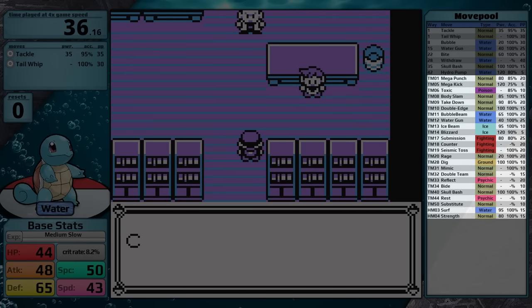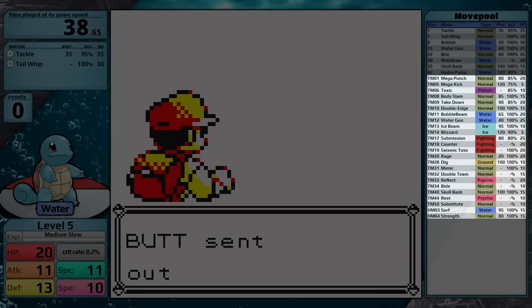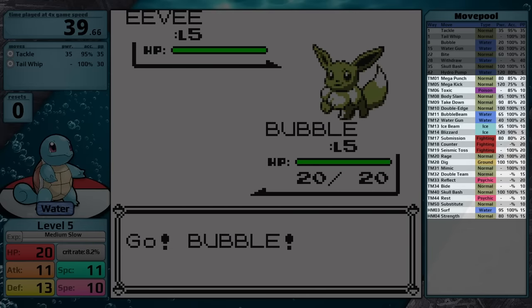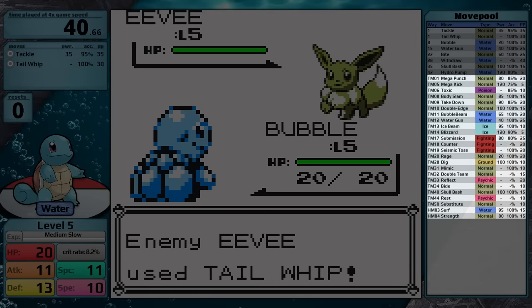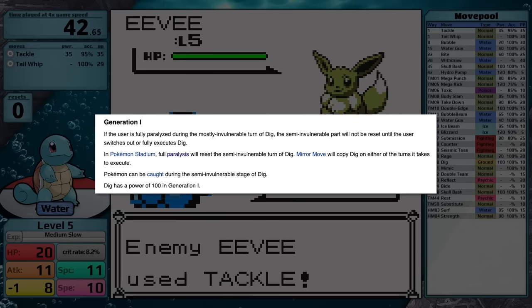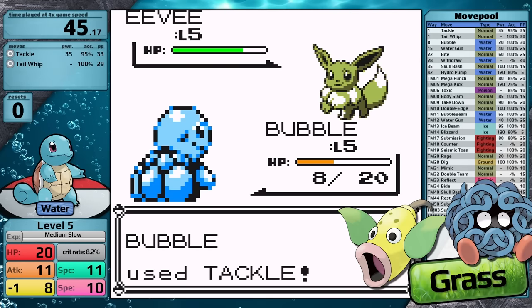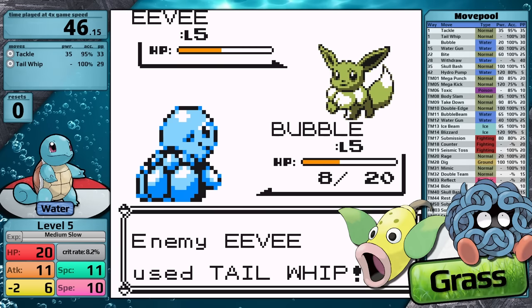Through TM and HM, Squirtle gets access to Mega Punch, Body Slam, Bubble Beam, Water Gun, Ice Beam, Blizzard, all three of the Fighting-type moves, Dig, and Surf. The move that makes most sense to highlight is Dig. In Generation 1, it has base 100 power, and it counters one of Squirtle's primary weaknesses, Electric-type Pokémon. For its other weakness, Grass Pokémon, it has access to Ice Beam and Blizzard.